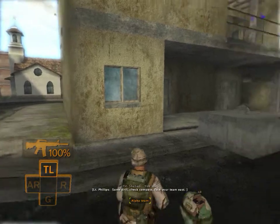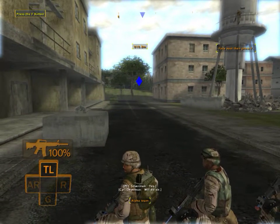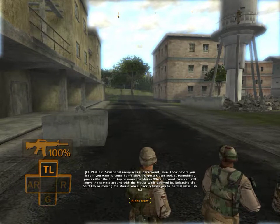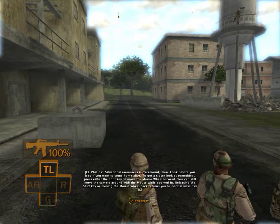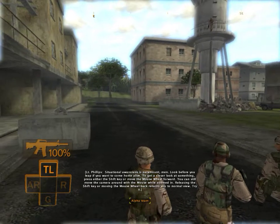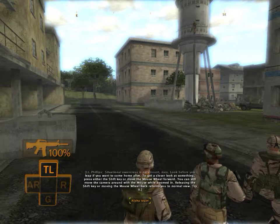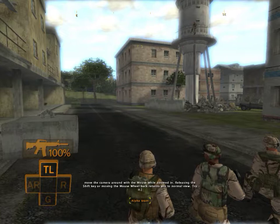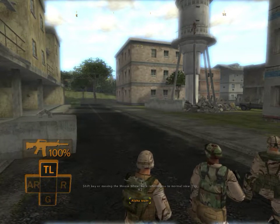Check compass. Face your team east. Situational awareness is paramount — look before you leave if you want to come home alive. To get a closer look at something, either hold the shift key or move the mouse wheel forward. You can still move the camera around with the mouse while zoomed in. Releasing the shift key or moving the mouse wheel back returns you to a normal view.